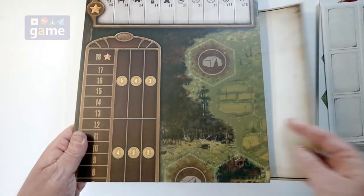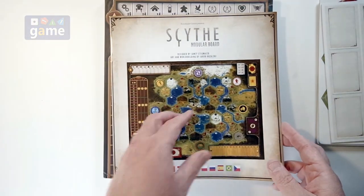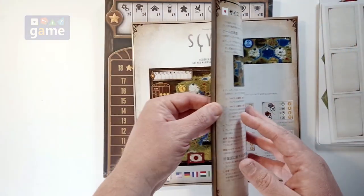So, you get a board and a big rulebook. This may be in multiple languages — and it is, because I don't read Japanese. There it is in Japanese.